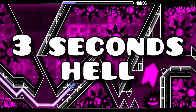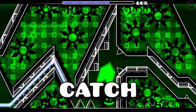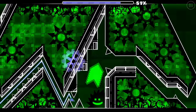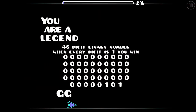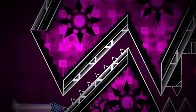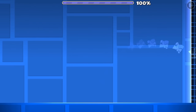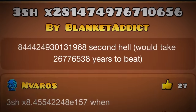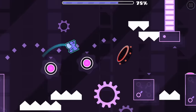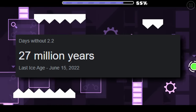A way bigger number is this level. This is 3 Seconds Hell, a former top 1 challenge. Here's the catch: this is 3 Seconds Hell times 2 quadrillion. This somehow stores data between attempts by exploiting a glitch, meaning you have to beat the level 2 quadrillion times before a wall disappears. While you don't have to beat it 2 quadrillion times in a row, the amount of time needed makes the level completely unreasonable. To beat the level, you'd take 26 million years — which is still less than the amount of days we've been waiting for 2.2.